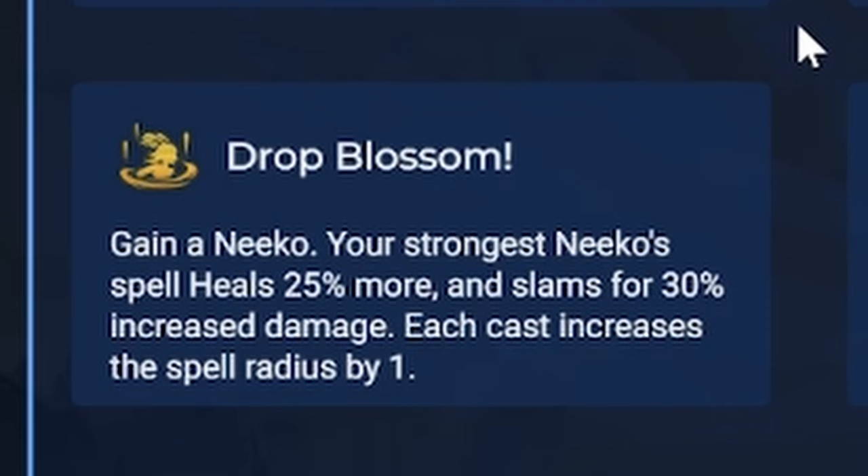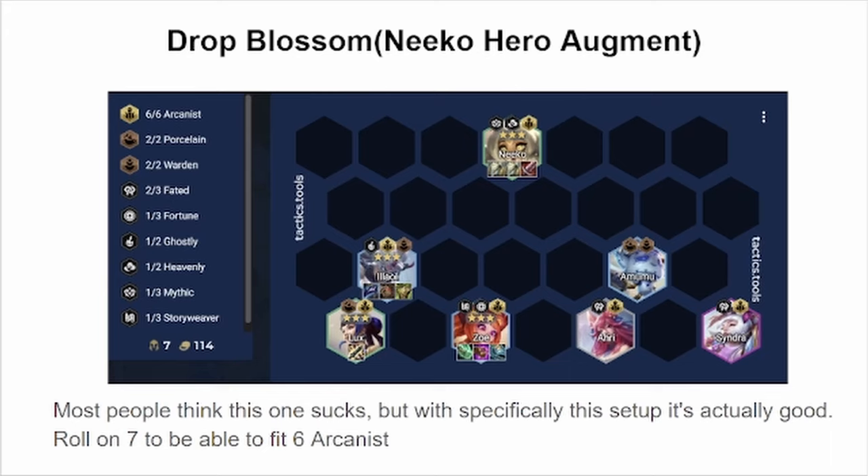Niko's hero augment is Drop Blossom. Essentially, her spell heals more and does more damage, and after each cast, the range increases by 1. Drop Blossom is probably one of the more interesting ones because of the manner in which it independently scales and because of Niko's 3 traits. I'm personally a believer in Arcanist just because it gives Niko the most healing and the most damage.